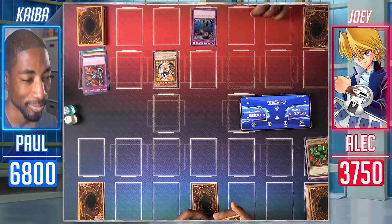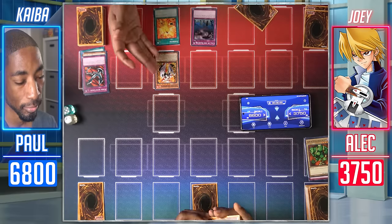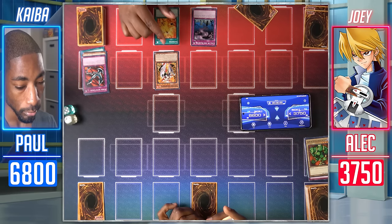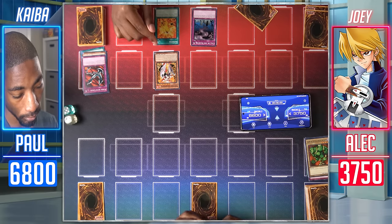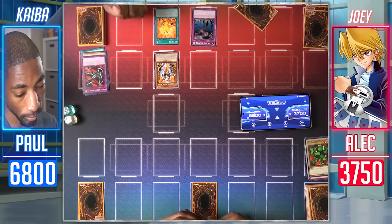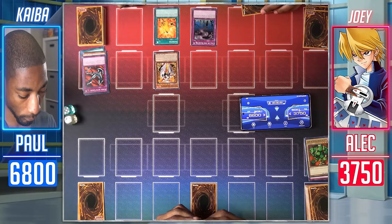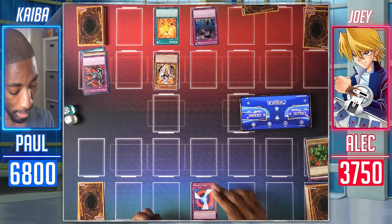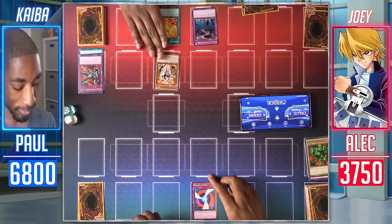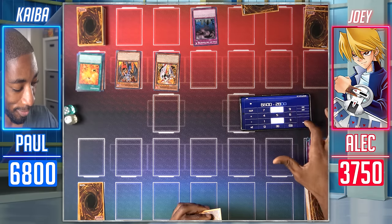I'll equip my Gear Freed with Supervise so now it has access to its Gemini effect. If your opponent activates a spell card, I can target a Gemini monster in my graveyard and Special Summon it. During either player's turn, when a spell or trap targeting a card on the field is activated, I can send a face-up equip card I control to the graveyard and negate the activation and destroy it. Enter battle — Phoenix Gear Freed attacks for 2,800. I activate Negate Attack — I declare an attack, I'll target your monster, negate it, and end the battle phase. You just activated a spell or trap, so I'll use Gear Freed's effect — send the Supervise and Special Summon Dark Valkyria. So your attack goes through for 2,800 and Dark Valkyria attacks for 1,800. This was not a good game.